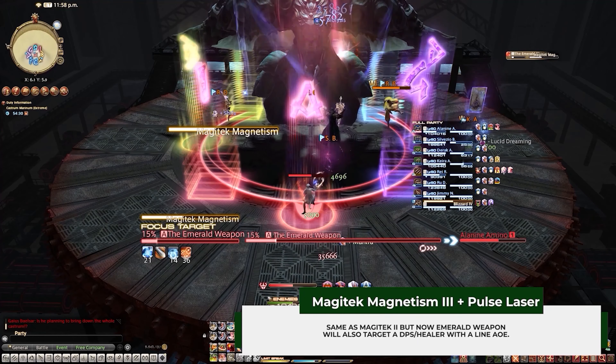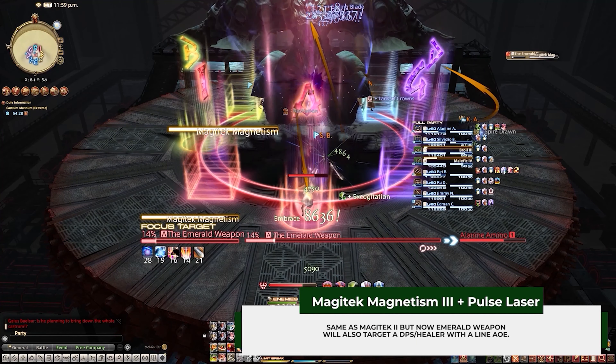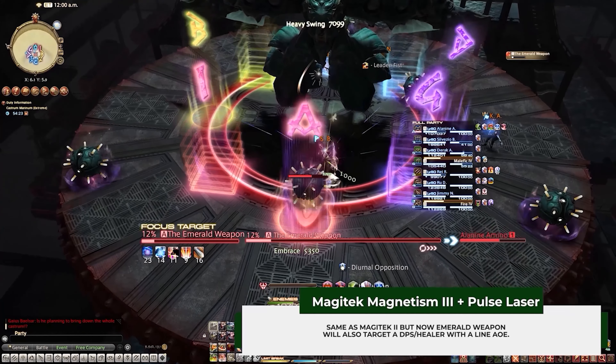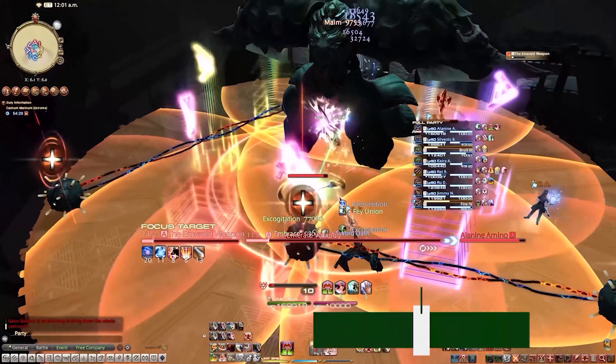Magitech Magnetism 3 plus Pulse Laser: handle this the same as all the Magitech Magnetisms, but this time a healer and a DPS will be targeted with a line AoE that should be baited before entering the safe zone.